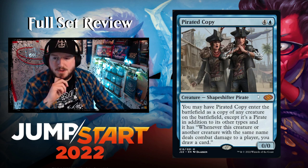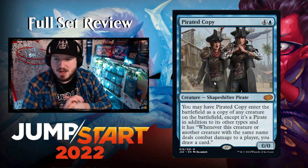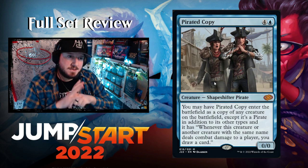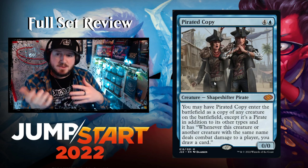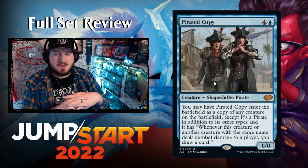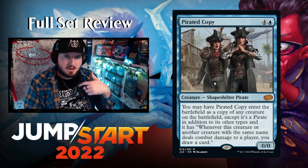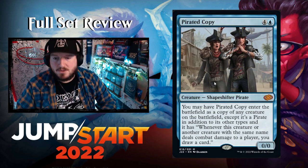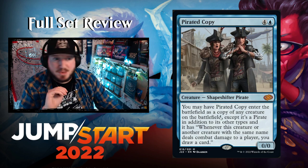Pirated Copy — four and a blue for a 0/0 Shapeshifter Pirate. You may have it enter as a copy of any creature on the battlefield, except it's also a Pirate and has 'whenever this creature or another creature with the same name deals combat damage to a player, draw a card.' Only half of shapeshifters let you copy your opponent's stuff — this one lets you copy anything. If you copy an opponent's creature and deal combat damage you draw a card, giving an extra layer to the copy decision.